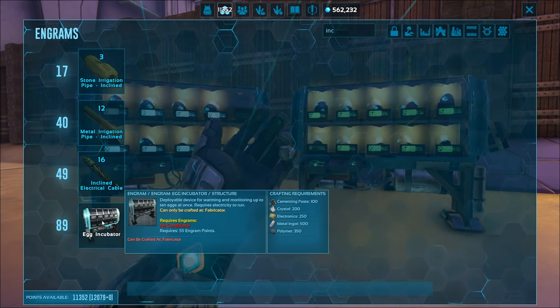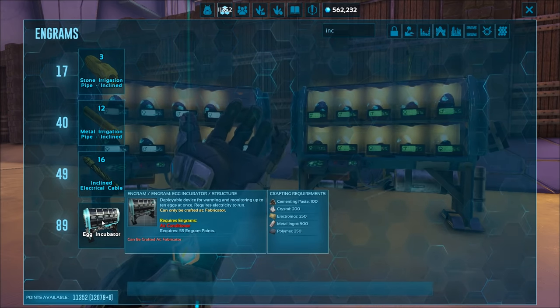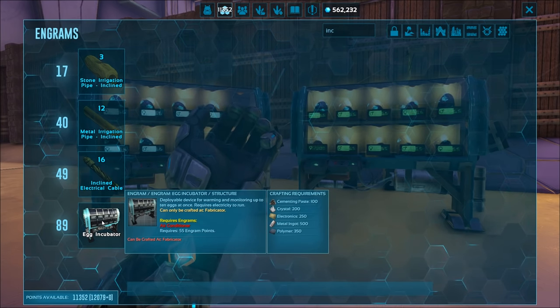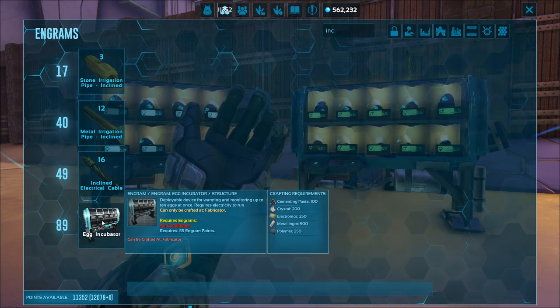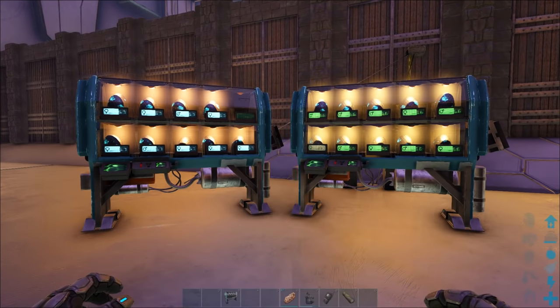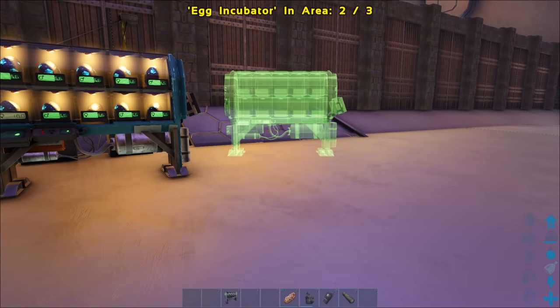You can build the incubator when you reach level 89. It needs 100 cement and paste, 200 crystals, 250 electronics, 500 metal, and 350 polymer, and it can be crafted in the fabricator. You can only place three incubators next to each other — see in the top middle, two out of three.